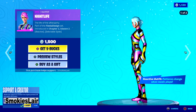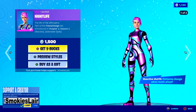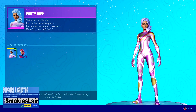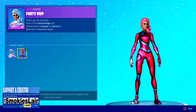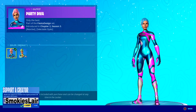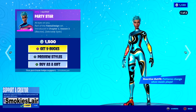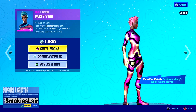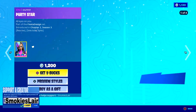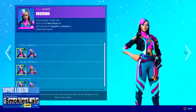Moving into Nightlife - she's got the default or the pink style; personally I like the default style a little bit better. Party MVP's up - she's got the default and the blue style; blue style all the way for me. Party Diva's up with the default and the green style; personally default for me. And then Party Star - she's cool, love it with the default or the pink; the pink's pretty sick.